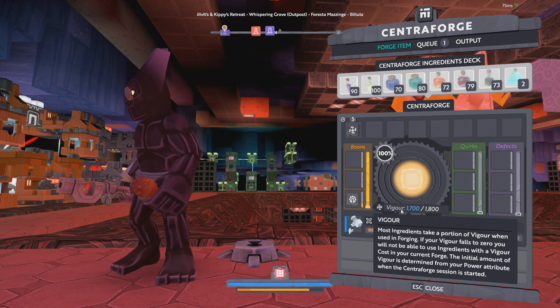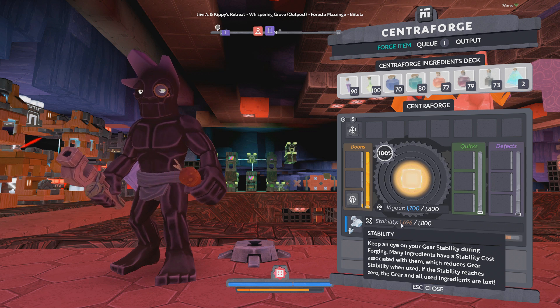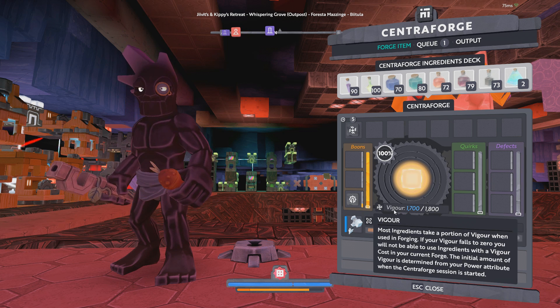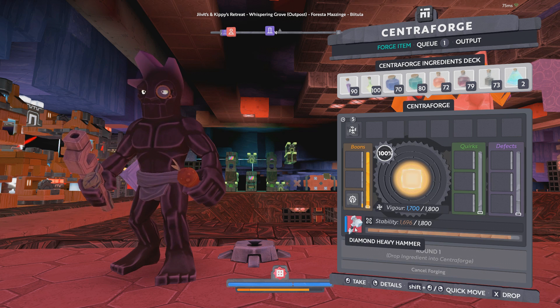If you're unfamiliar, almost everything that's worth anything is going to use vigor. Some things will also use stability — actually most things will use stability with a few small exceptions — but you can think of vigor as basically the energy to use cool items, and stability is basically the durability of the item.